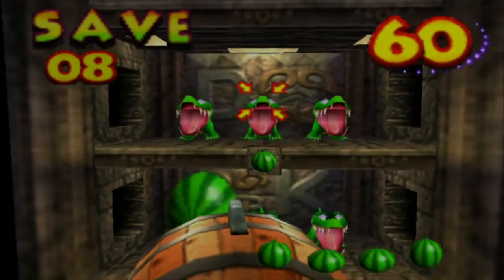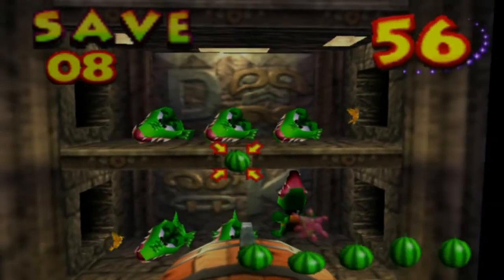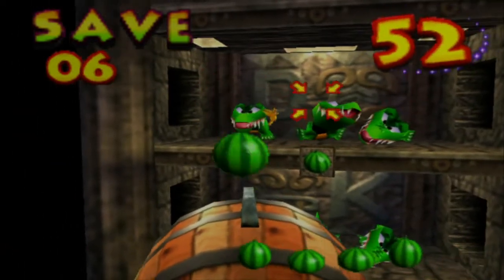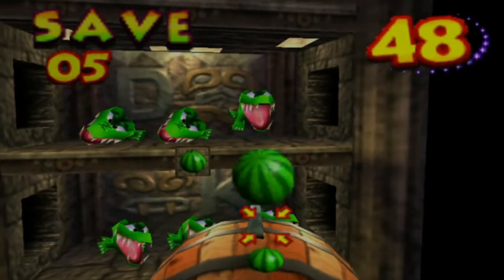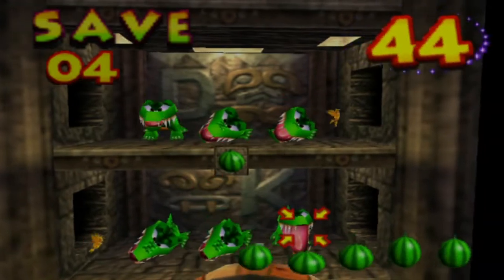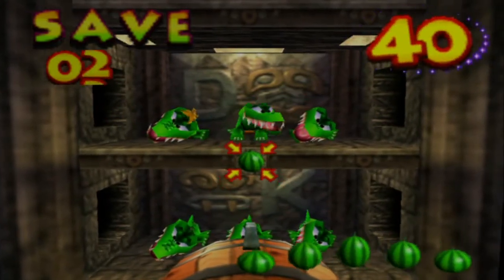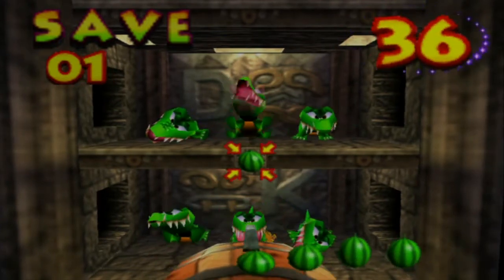Parapath Panic. Remember how it was said that in this game there's something that could be potentially terrifying? Well, if you allow the claptraps to eat the banana fairies, they make the most cartoonish scary thing.